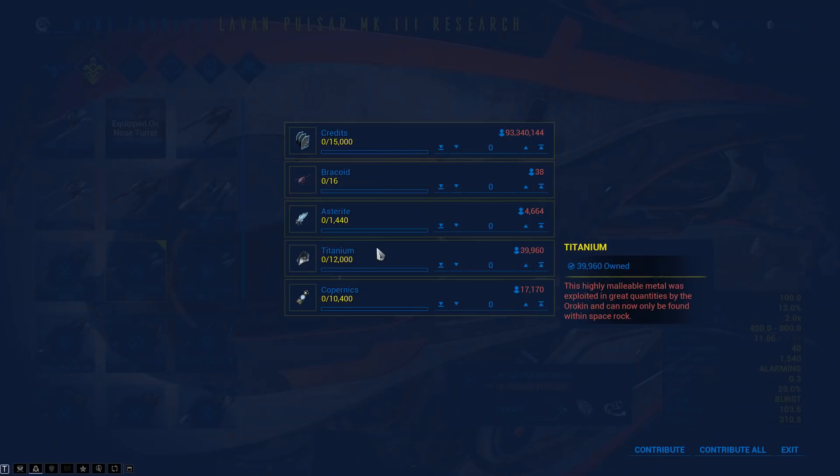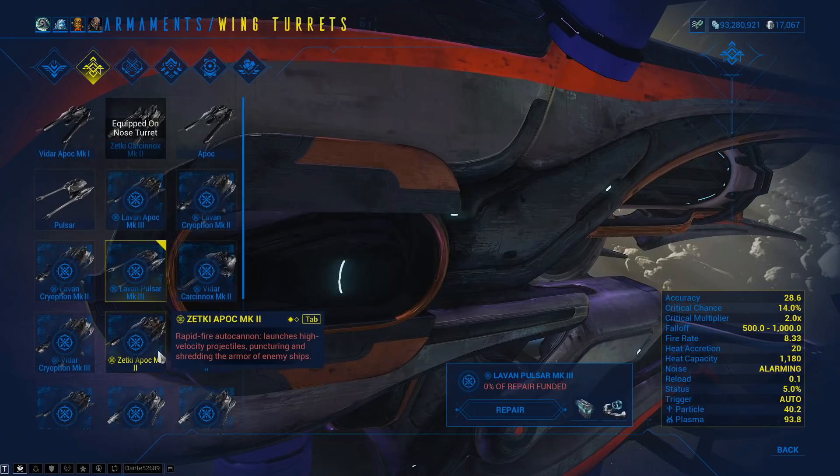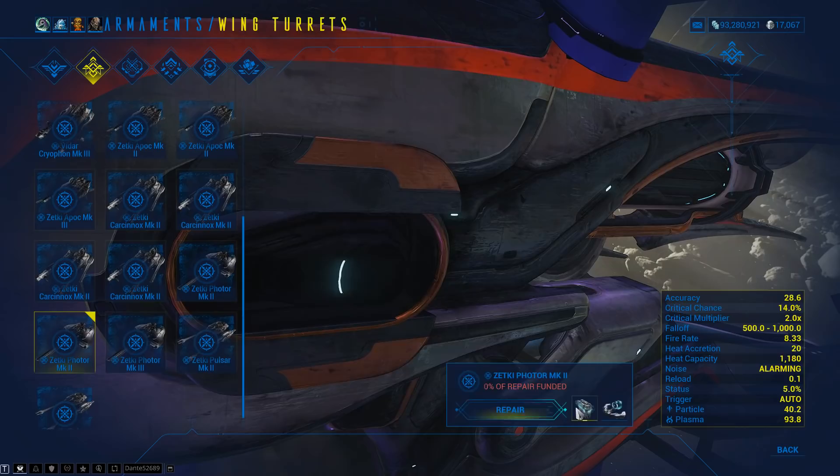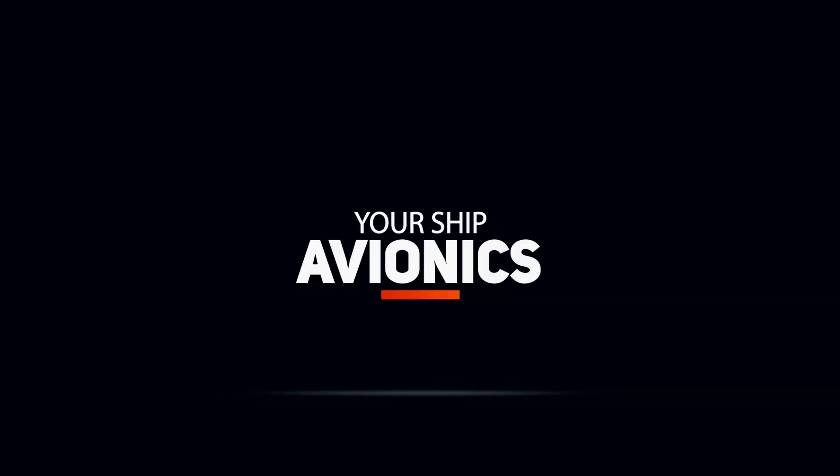Each wreckage comes from one of three different houses: Vidar, Lavan, and Zeki. Lavan seems to be the budget parts — kind of like a budget airline. Vidar appears to be evenly balanced parts. Zeki are the high-end Railjack components but require min-maxing on heat and energy consumption to run efficiently. Some Zeki guns overheat after four rounds, so you need to upgrade your avionics to run them properly.